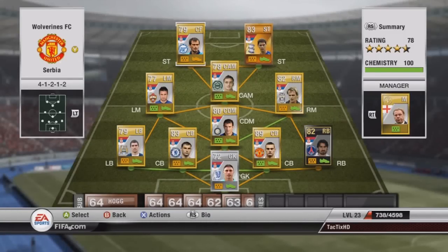How's it going guys, it's TacticsHD here with another FIFA 12 Ultimate Team squad building episode. In this episode I built a Serbia squad, 78 overall rated, 4.5 star team with 100 chemistry.